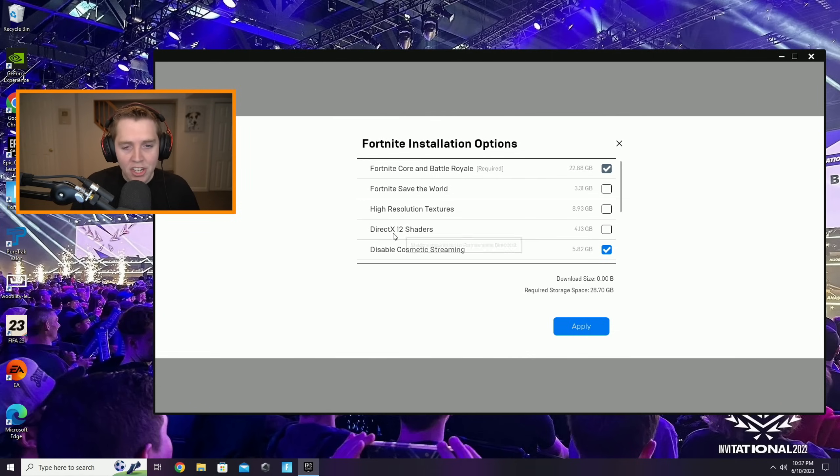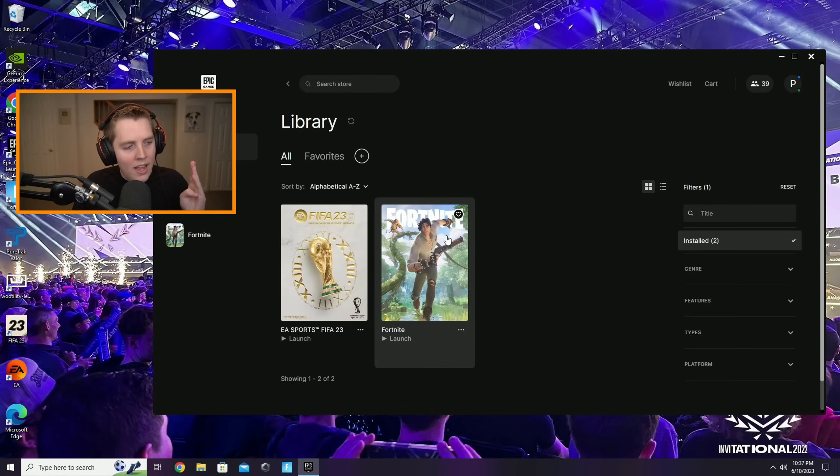Those are your Fortnite installation options. If you use Performance Mode and want the most optimal setup, this is what they should look like. The only one you should ever change is if you use DX12 — then download the shaders, because they're very important. Otherwise, leave them as shown. Now boot up Fortnite and we can get to the actual in-game options.